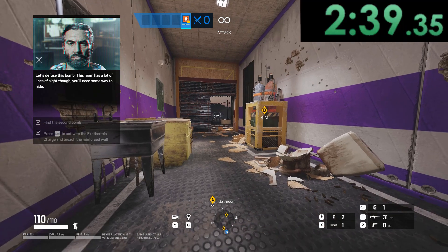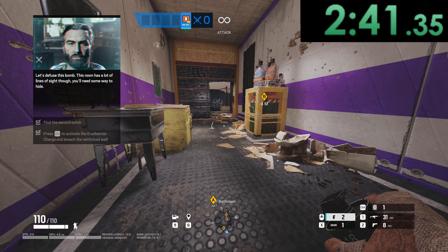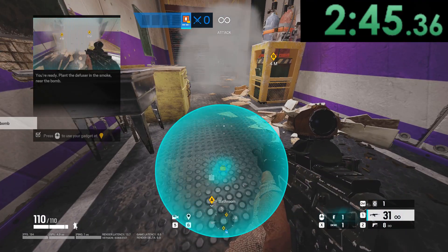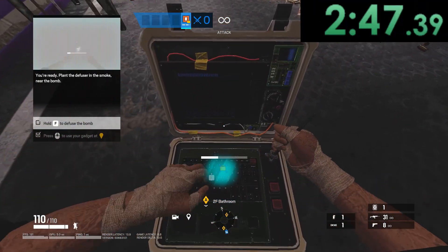Let's defuse this bomb. This room has a lot of lines of sight, though — you'll need some way to hide. Throw your smoke grenade and plant the defuser in the smoke near the bomb.